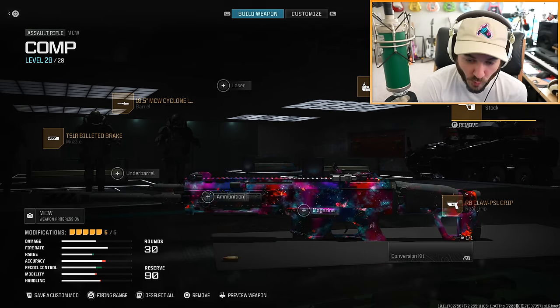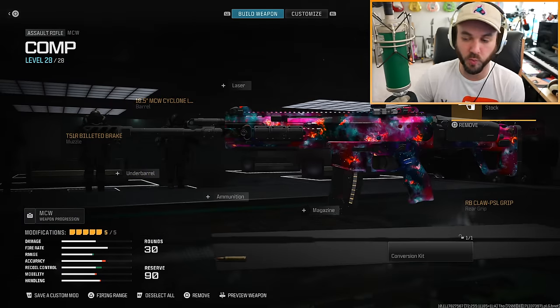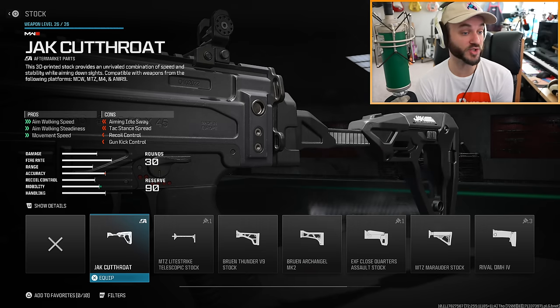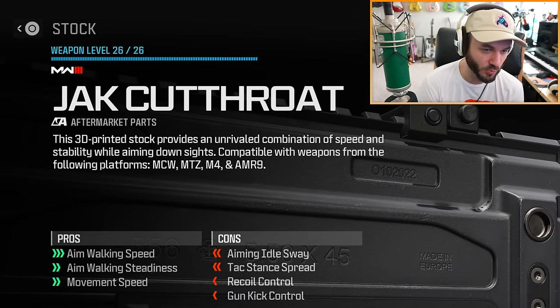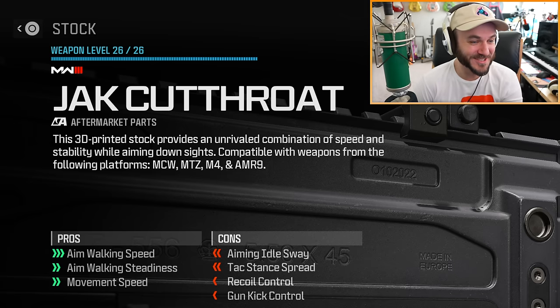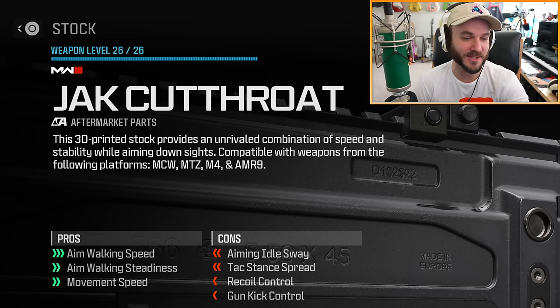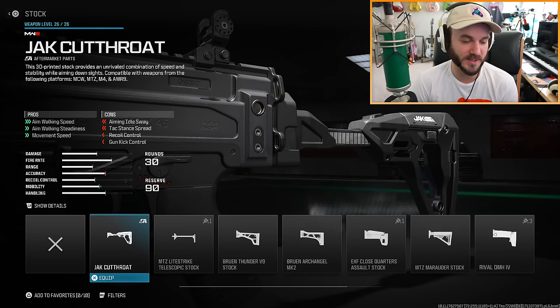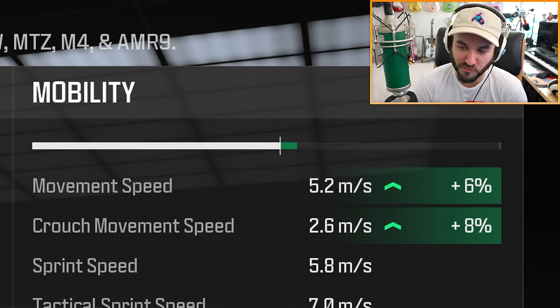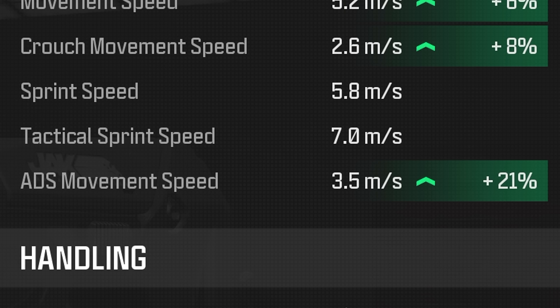I'm not seeing anything new in the stock category - what is this available on? Maybe the MTZ 556. Oh, there it is - the Jack Cutthroat. It says this 3D-printed stock provides an unrivaled combination of speed and stability while aiming down sights. The compatible guns: it says you can put it on the MCW, the MTZ, the M4, and the AMR9. However, we just tried the MCW and it doesn't work, which is bizarre. With this stock we'll hurt recoil control and accuracy, but gain plus 6% movement speed, plus 8% crouch movement speed, and plus 21% ADS movement speed.